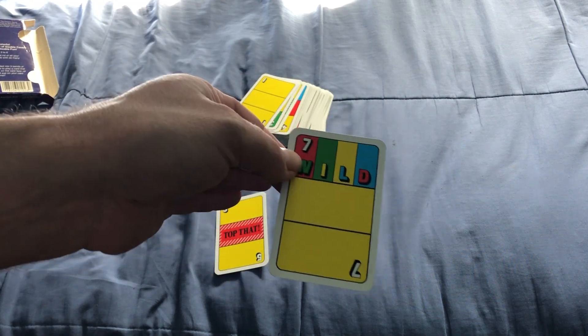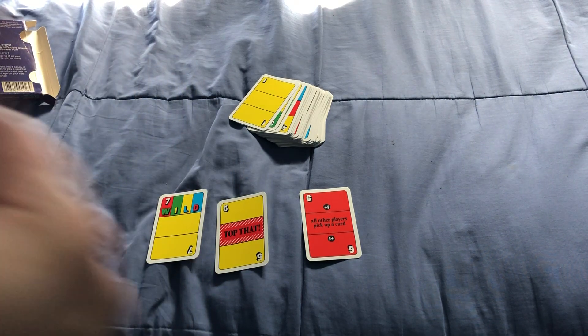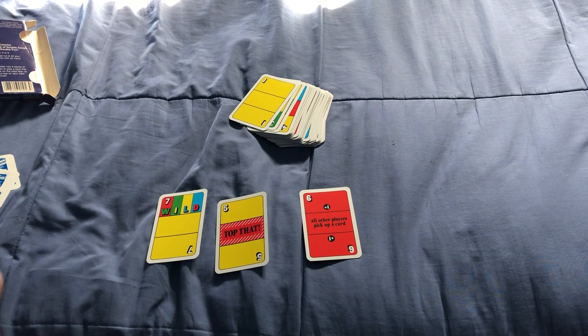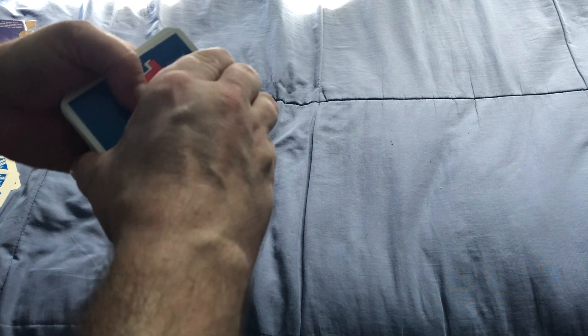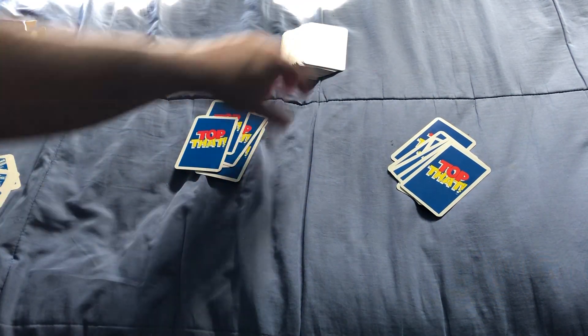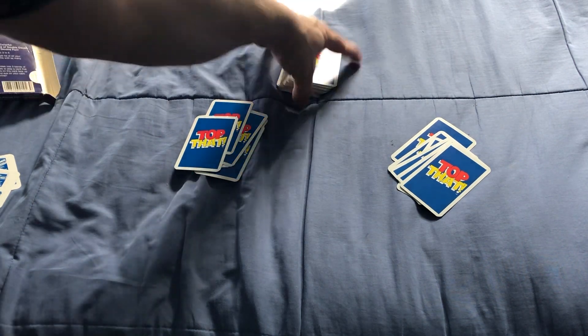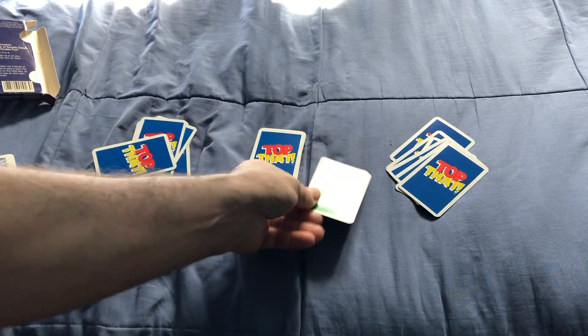The wild card basically says it's two yellows and whatever colour you want. The rules say to select a dealer via whatever method you prefer, and each player is going to get six cards. We're going to start this off by flipping the top card.